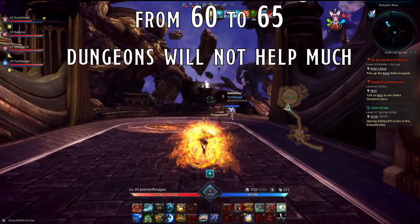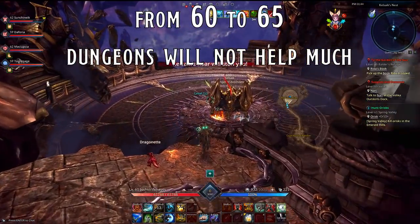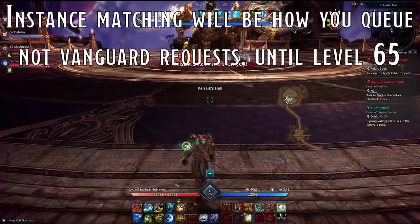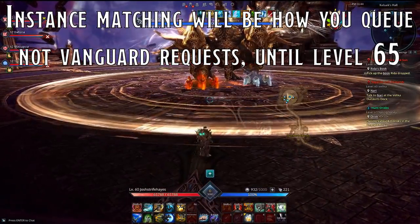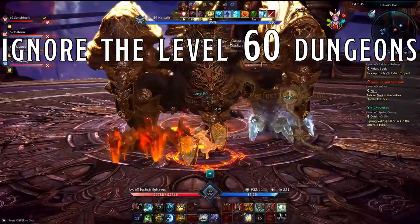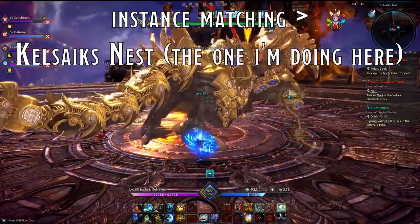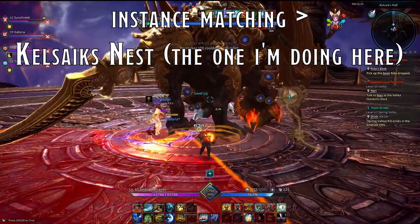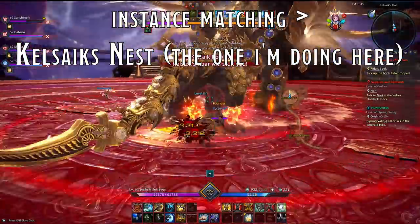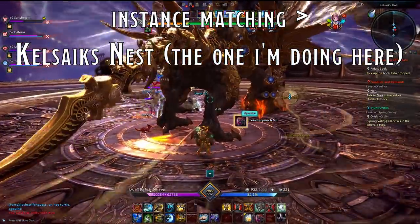If you open your Vanguard request menu and filter to dungeons only, you'll notice it's actually empty. Instead, click the magnifying glass at the top of the screen and choose Instance Matching. You'll notice level 60 dungeons, likely greyed out, and a level 58 dungeon. Don't worry about the level 60 dungeons — despite being higher level, they give pathetic experience. You'll want to queue up for the level 58 dungeon, Kelsike's Nest. It's extremely short and easy, gives a decent amount of experience, and after completing it there's a short 2-minute cooldown before you can queue again. Keep queuing as often as possible — it's the fastest way to 65.